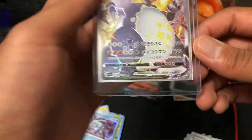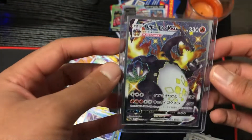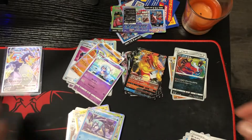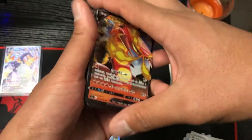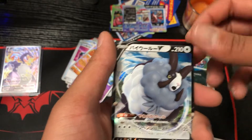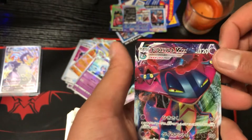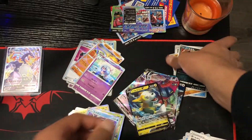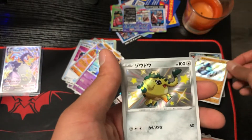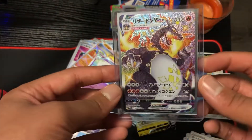I'll probably send this in to get graded. Let's go over the other hits: we got a Sizzlipede V, a Lapras V, a Zamazenta V, a double V Lapras V-Max, a Dragapult V, a Ditto V-Max, Chewtle, a Dragapult V-Max, and a Boltund V. As far as the shinies go, we got the Amazing Vikavolt, the shiny Sandaconda, the shiny Galarian Darmanitan, and a shiny Suicune.